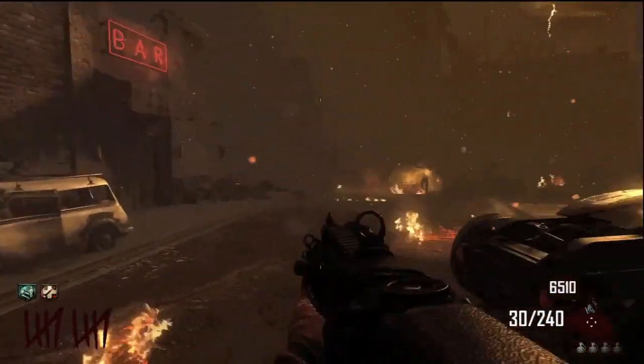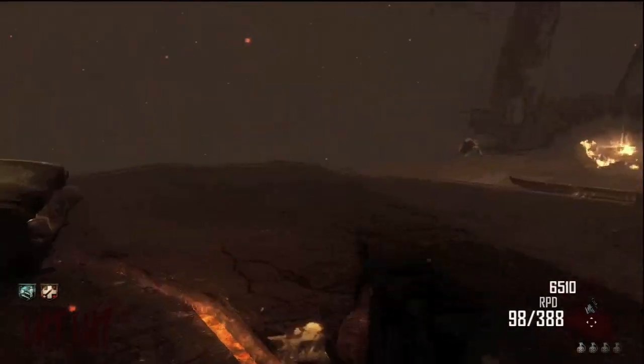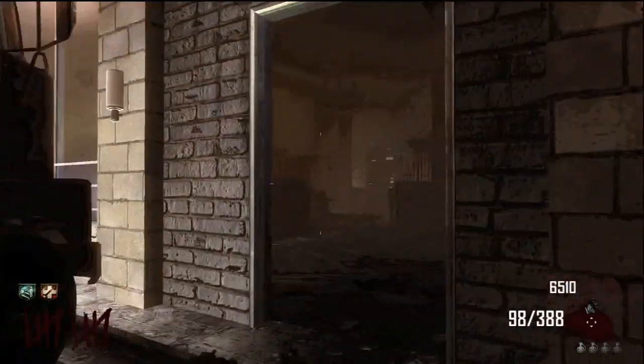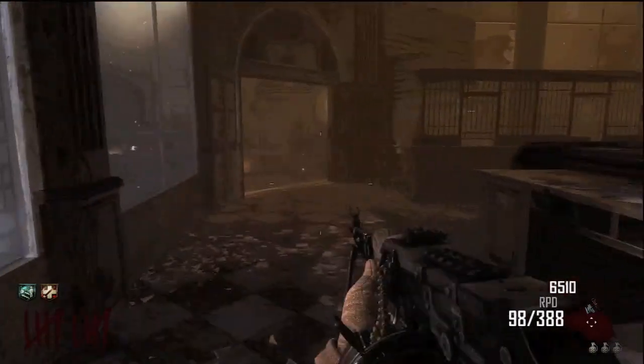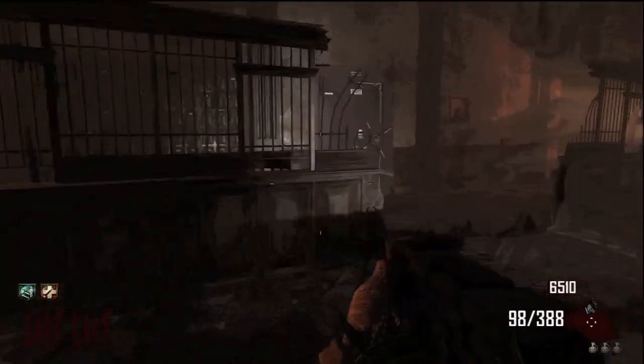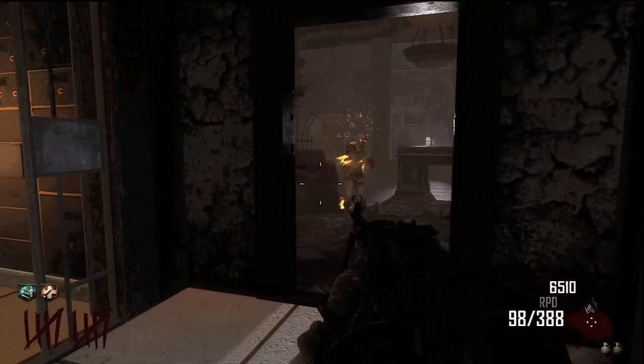Hey guys, so I thought I would do a quick video on how to actually open up the safes or vaults where the bus stops on the fourth time. Basically, all you have to do is throw a grenade at it — it's really that simple. A lot of people have been telling me you have to shoot a ray gun at it multiple times, and that works, but if you have grenades just throw grenades at it, and it's that simple.